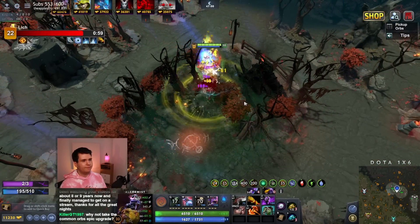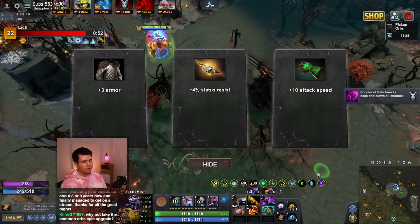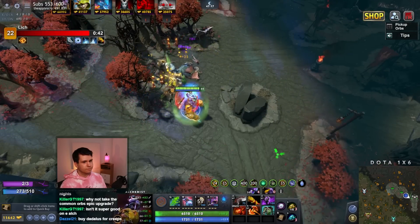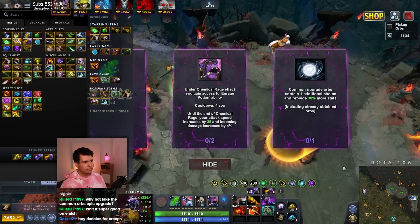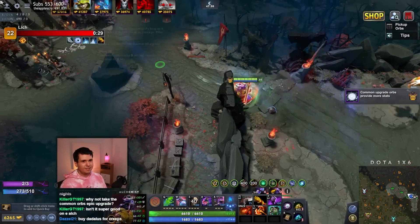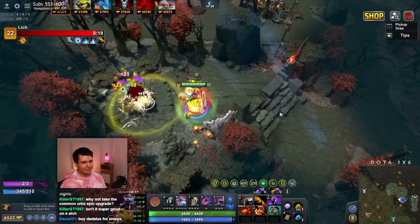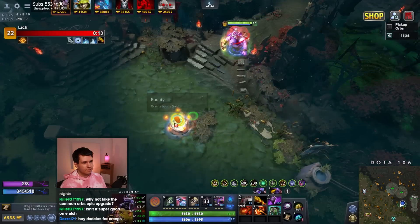And that's kind of where maybe we should have the Blink in the backpack — I can see that argument, that makes sense. We have a bunch of money, let's just spend it. Common upgrade orbs are worth 30% more. We have a lot of common upgrade orbs because we've been farming them all game long, so it makes sense to just lean into that a little bit. Pick up a bounty here. And we're doing Lich now.